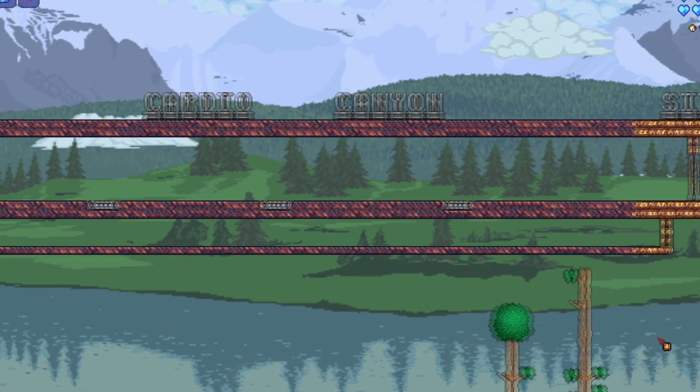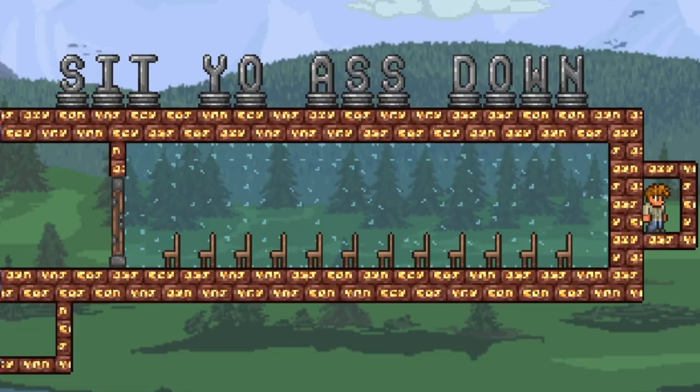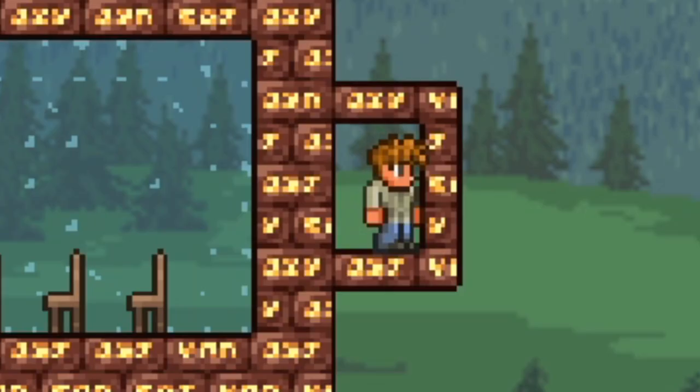Last but not least, the final area — my favorite — where the NPCs make it to the final part of the track and whoever sits down first goes to the NPC Olympics. The Guide is placed there because it's actually his home, so he can't be inside or he'd be sitting down everywhere.